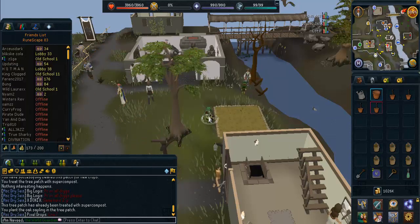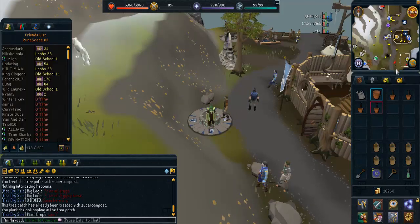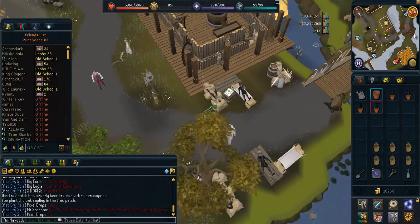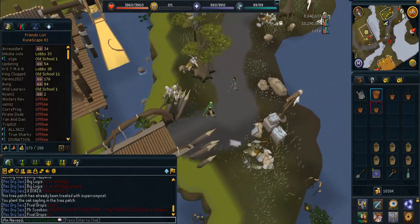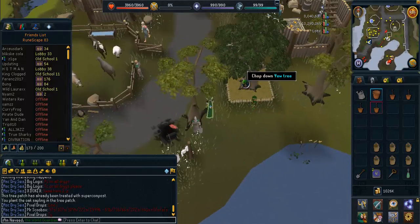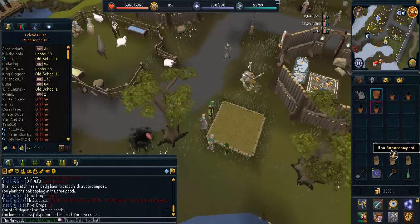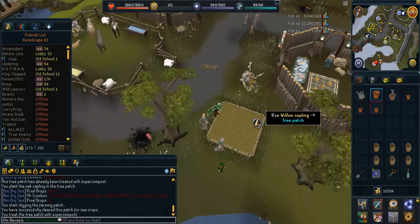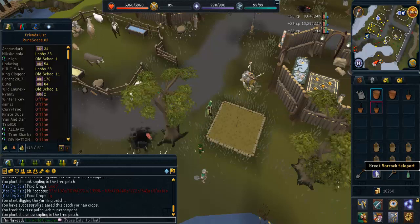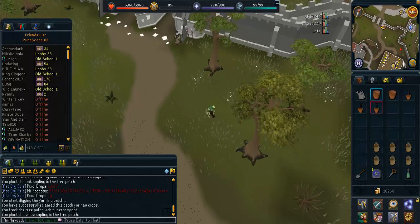From level 15 to 30 you can plant acorn seeds at 0.3 gold coins per experience. From level 30 to 45, willow tree seeds also cost 0.3 gold coins per experience. From level 45 to 60, maple tree seeds cost 10 gold coins per experience. From level 60 to 75, yew tree seeds cost 13 gold coins per experience. And from level 75 to 99, magic tree seeds cost the most at 16 gold coins per experience.